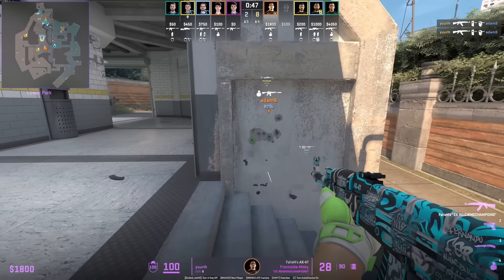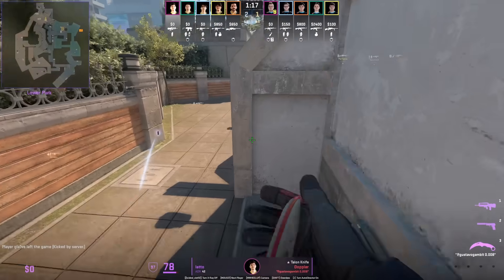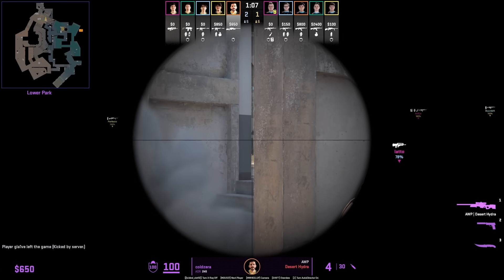Here you got a wall bang in the first clip, and here he's using the same wall bang to get a frag. Ladder throws the mid banana smoke in a way that is going to leave a gap for his teammate to go ahead and peek towards toilet, which the Ts might not expect.